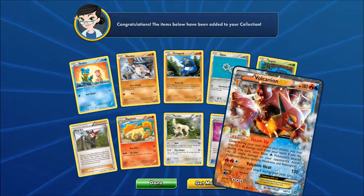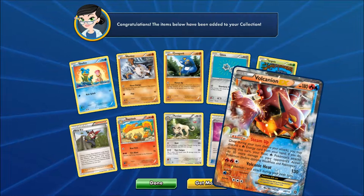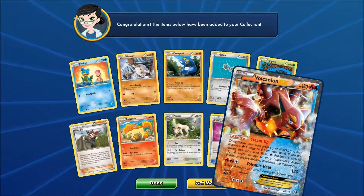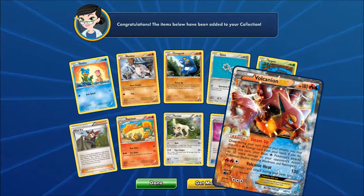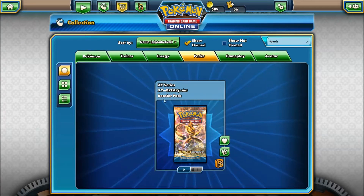Ooh — Volcanion EX! Dual type. Once during your turn before you attack you may discard a Fire Energy card from your hand. If you do, during this turn your basic Fire Pokemon attacks do 30 more damage to your opponent's active Pokemon. Sweet! I think that's a Super Rare or Secret Rare?